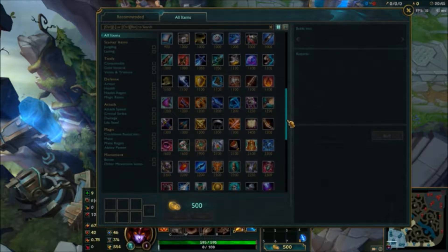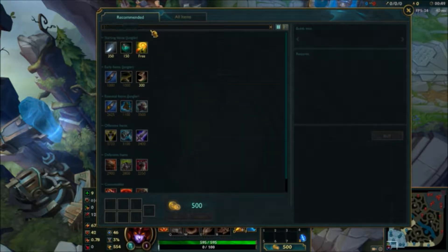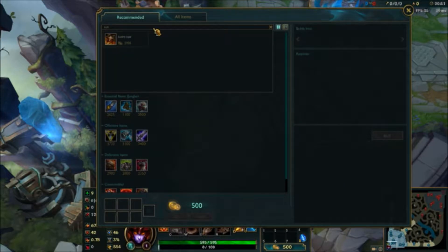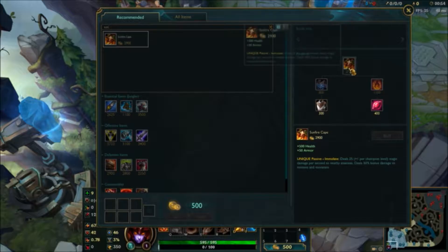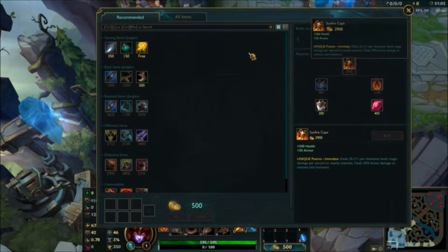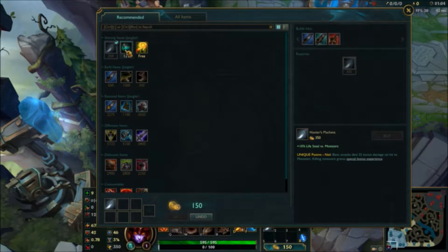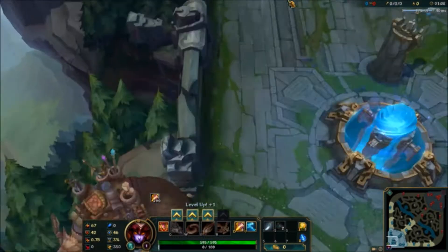The items in League give the player different stats and unique abilities which can change the situation of the game. For example, the item Sunfire Cape will give a player extra defense making them more tanky, whilst also giving the player a passive damage to all those around them. The use of items can influence the player's playstyle and also what items they will go with. If a player has a lot of damage it may make the opponents build more defense to stop the damage.